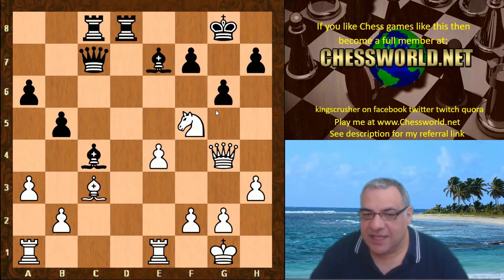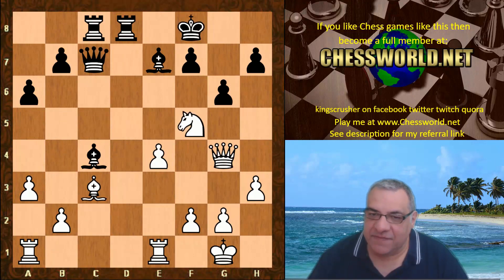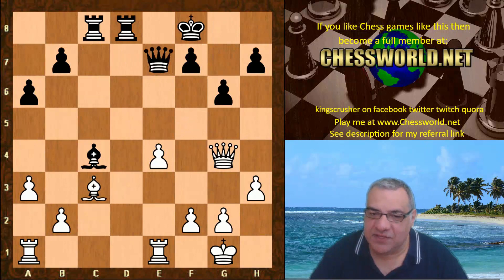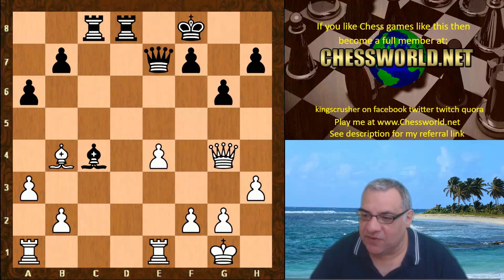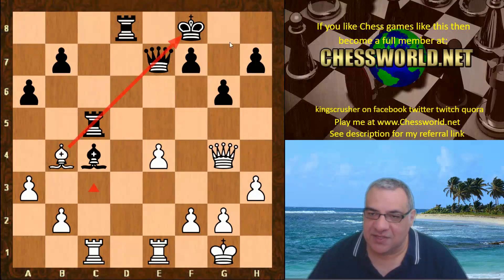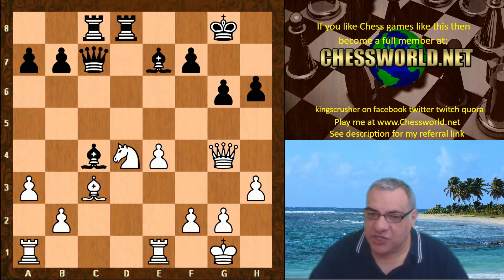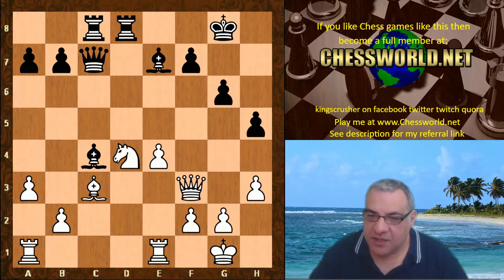After Knight f5, let's say King f8, then taking on e7 is a strong idea with Bishop b4 — another sort of tactical disaster. There are some interesting implications of trying to win that Bishop, with this Bishop menacing on sometimes this diagonal as well as this diagonal. Very interesting — Knight f5, how powerful it is here. So h5, Queen f3, now Bishop d6 was played and this gets a little bit tactical.